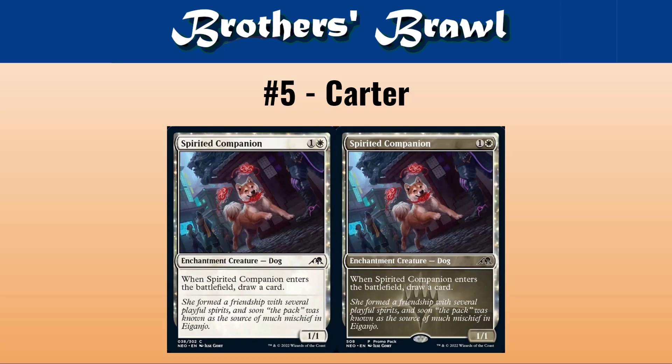Let's talk about number five. Speaking of card draw, your pick for number five — take it away, Carter. Spirited Companion, I think, is in a way a lot of people's favorite card from this set. The cutest and most endearing card. Anything that draws you a card when it comes into play, especially when it's cheap, has potential. You can obviously pick this up with something like Kor Skyfisher. You are definitely going to put this in any kind of white flicker deck. I believe there are familiars decks that might want to play this — I'm not too familiar with those. A-plus pun.